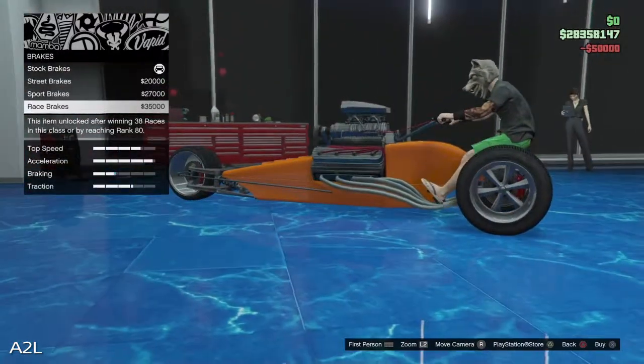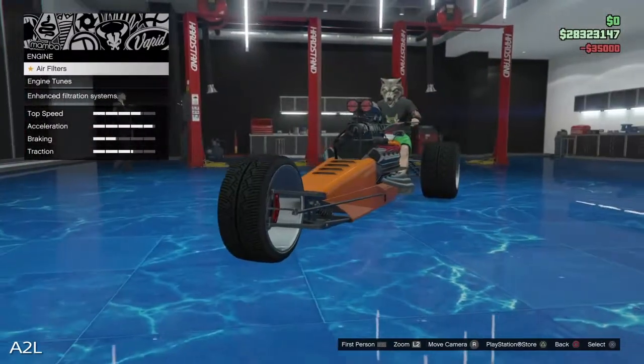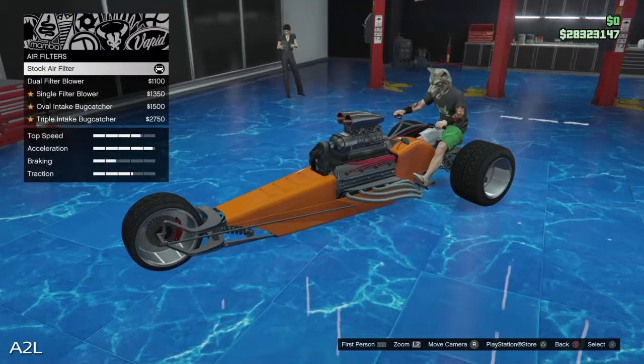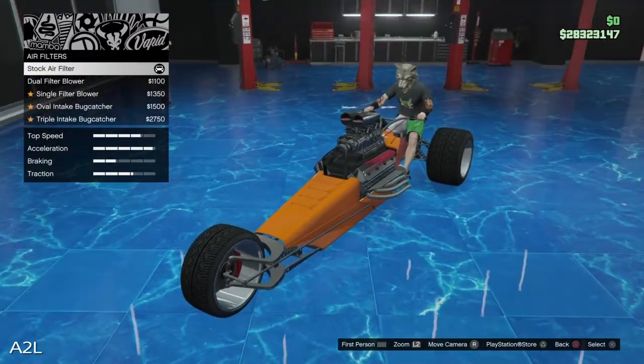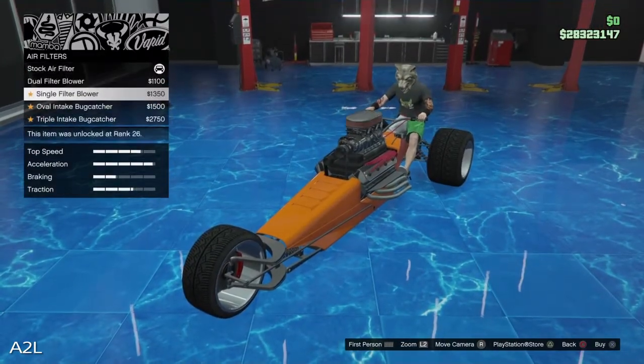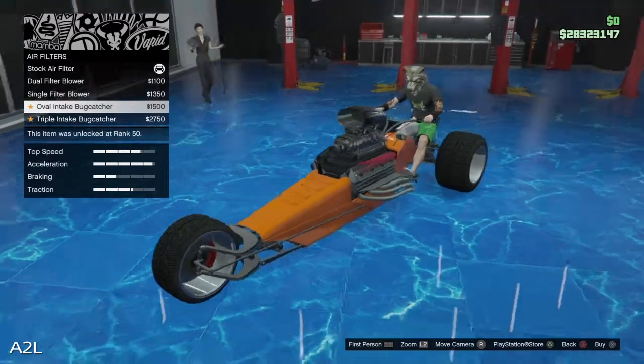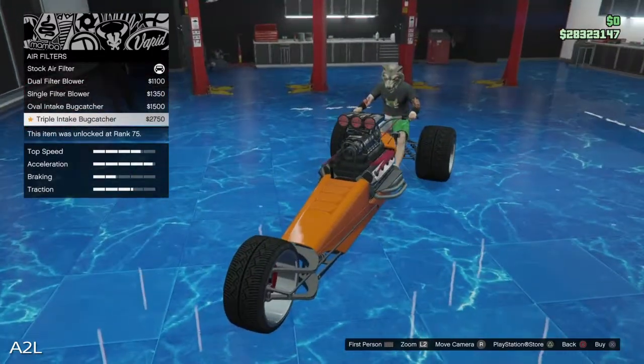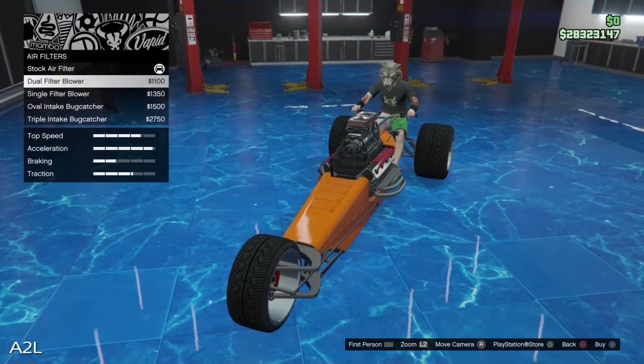Armor 50, brakes 35, engine air filters — ooh, we can change that. Those already moved if you look at there. We got the duals, the single, the oval intake, bug catcher, and this one. So you get the triple, or you can get the dual, which is right here.